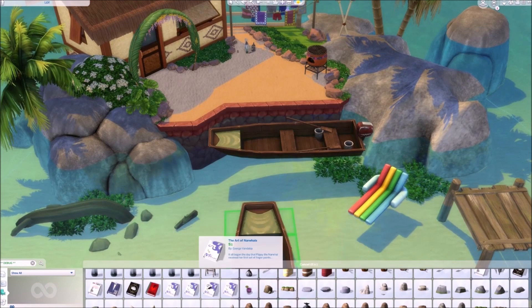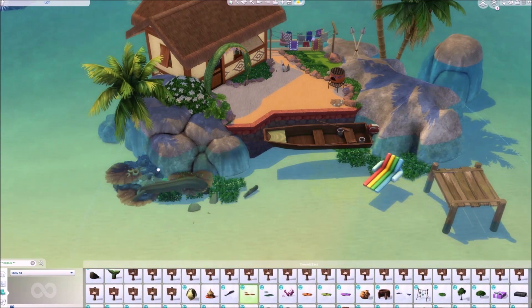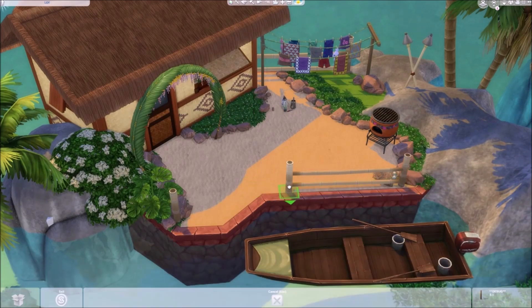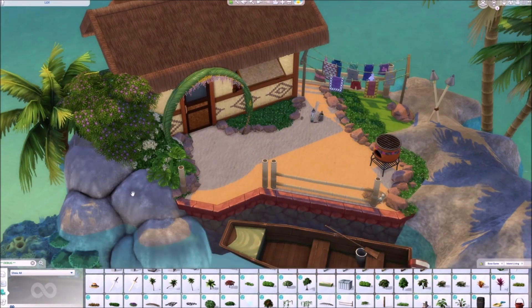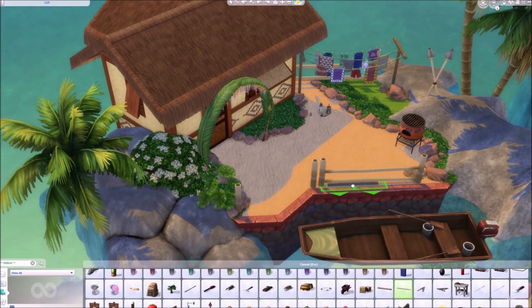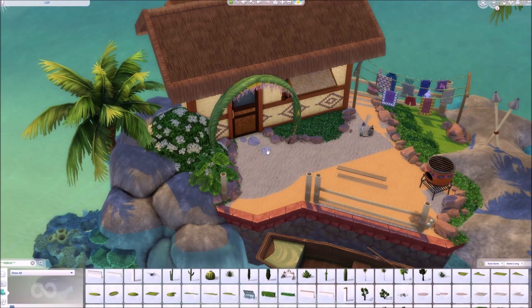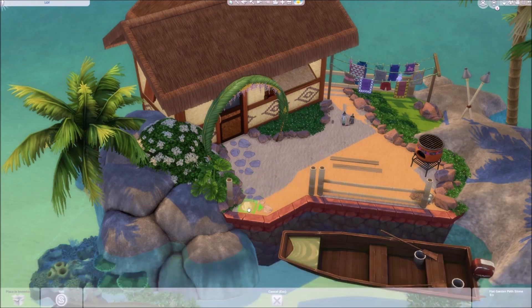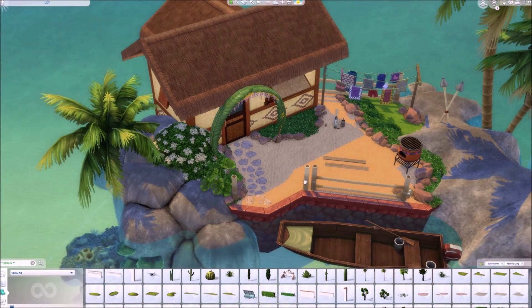What I was going for here was someone who kind of found this place and decided to build their own personal paradise. I really wanted this place to be as remote as possible, but we're like 10 meters from the shore, so it's not really a remote island. We don't have the option of creating lonely islands out in the ocean of Sulani, which is unfortunate. I think they should add a lot that's only water with an island on it, so we can build island homes you can only reach by boat or swimming — there's so much wasted potential.